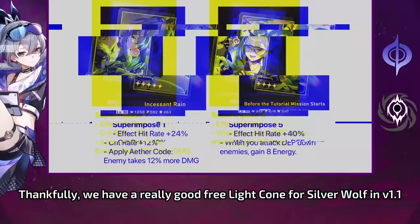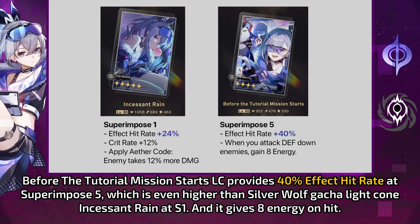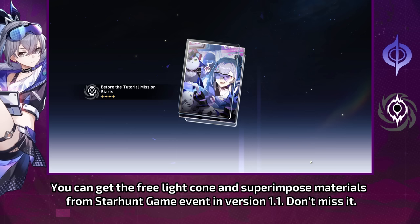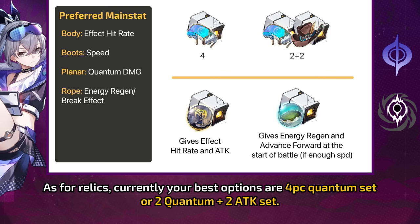How do you get that much EHR? From Lightcones and Relics. Thankfully, we have a really good free Lightcone for Silver Wolf in version 1.1. The 'Before the Tutorial, Mission Starts' Lightcone provides 40% effect hit rate at superimpose 5, which is even higher than Silver Wolf's gacha Lightcone 'In the Season of Dawning' at S1, and it gives 8 energy on hit. The gacha Lightcone does give more attack, crit rate, and debuff, but if you're a free-to-play player, there is no reason to pull it — the free one is more than enough. You can get the free Lightcone and superimpose materials from the Starhunt Game event in version 1.1 — don't miss it. Other Lightcones that give effect hit rate are also available as options.